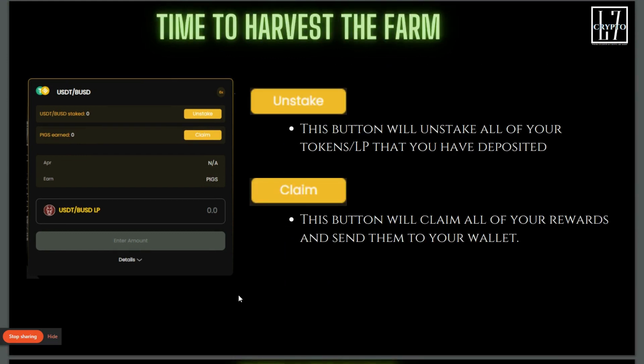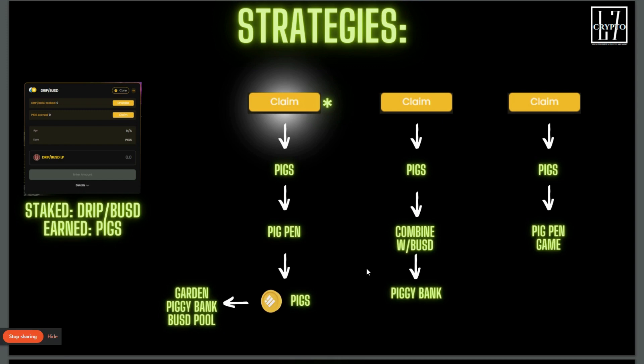Time to harvest and farm. You either want to unstake your LP tokens or just claim your rewards. If you select the unstake button and you have 10 LPs, it's going to remove those 10 LPs and put them back into your wallet. Then you can go back to PancakeSwap or the DEX inside the Animal Farm and break the LP pair apart back into separate USDT and BUSD. If you don't want to unstake, you just want to pull out your claim for the day — come back 24 hours later, hit claim, and it will take all your PIGS earned and put them into your wallet. It's just that simple.